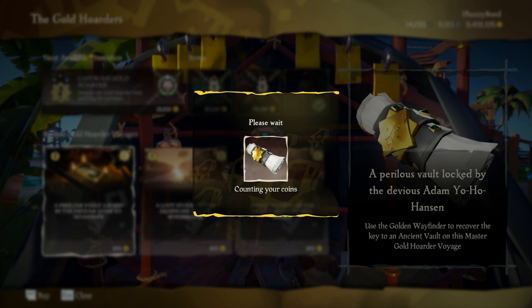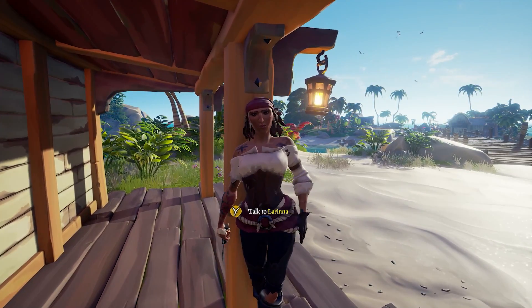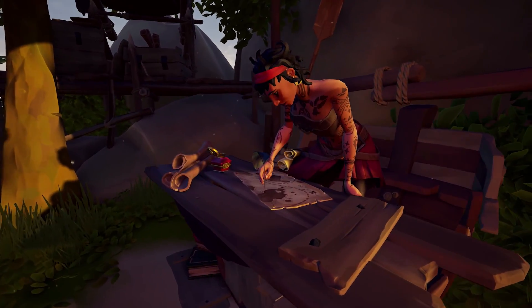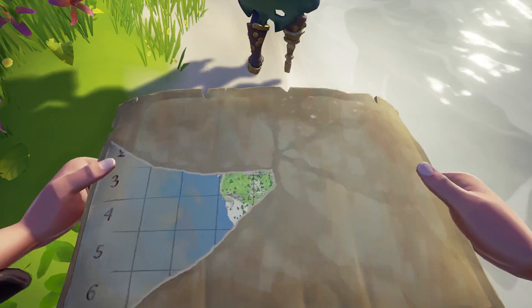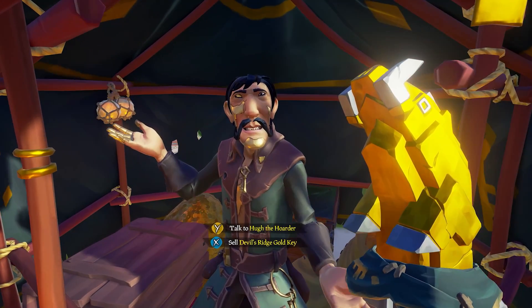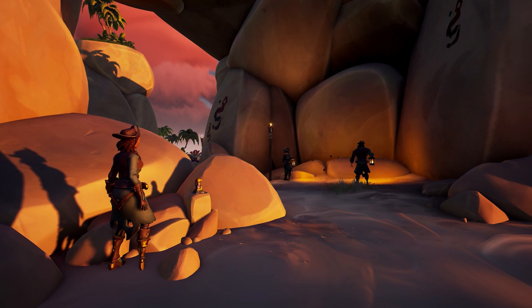You can buy the new Ancient Vaults Voyage from any Gold Hoarder, or the newcomer, Larina. And if you're wondering where Duke is, he had no luck with the Tavern Lady, so he's trying out with Umbra instead on Lagoon of Whispers. For the new voyage, you must find several torn pieces of a map containing the location of the Vault Key. Once acquiring the key, you can either sell it to the Gold Hoarders or aim for a greater reward by heading towards the Vault.